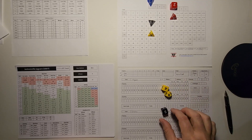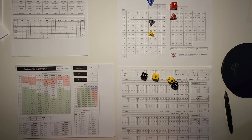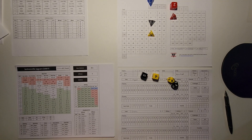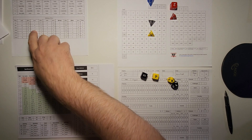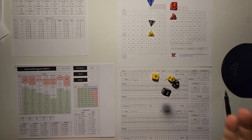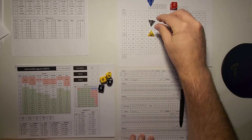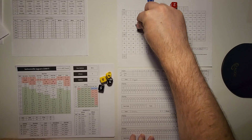Jacksonville is going to run a short pass on first and 10 against Pittsburgh's base 3-4 defense. A short pass against a 3-4 is an extra minus one, so it'll be minus two total. 12 minus 2 is 10, and a 10 on a short pass is D6 plus 2 — that's a seven-yard gain on first down. The ball moves out to the 43-yard line, and we take 30 seconds off the clock.